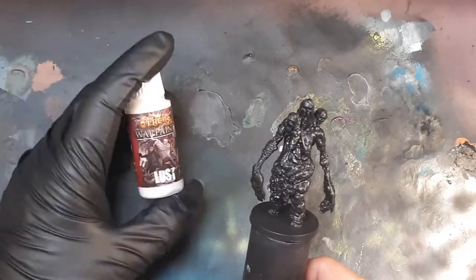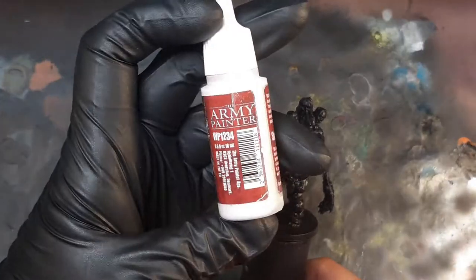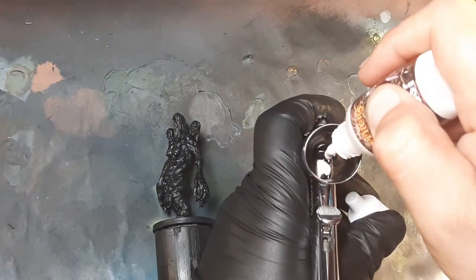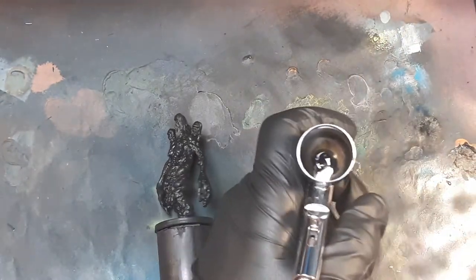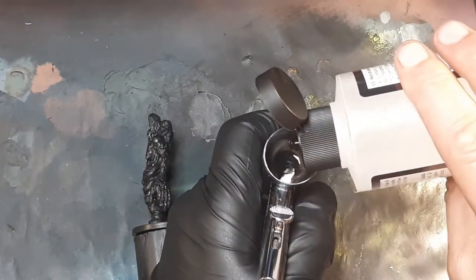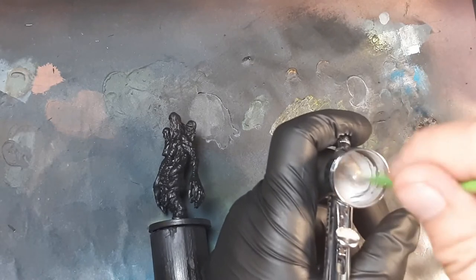Here she is all primed up with black. First up, I'm using Lust — I love this off-white, it has a little pink hue to it but it's still white. I'm going to mix it with a little bit of leftover black that I have in my paintbrush to make a gray.